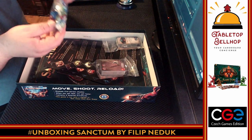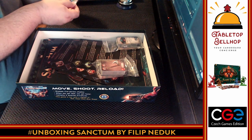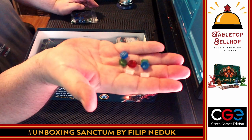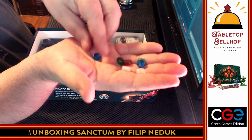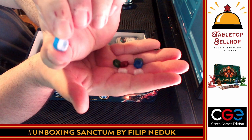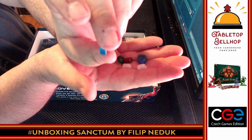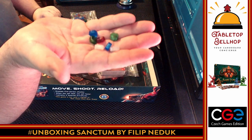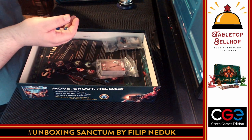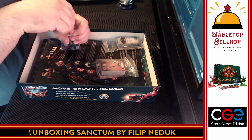Then we have something new — pieces I have not seen before. These are not translucent; instead they're slightly opaque, almost marbleized. And instead of being circles, they're little squares — like rounded squares with the corners cut off. These are in more colors: white, green, red, and blue. Having not played the game, I have no clue what these are for.